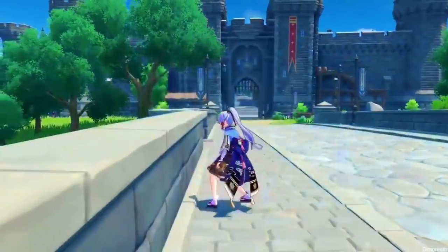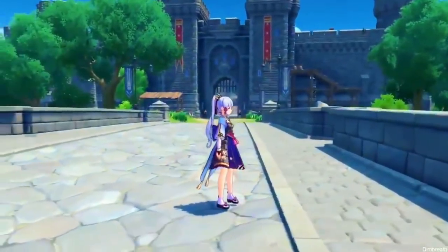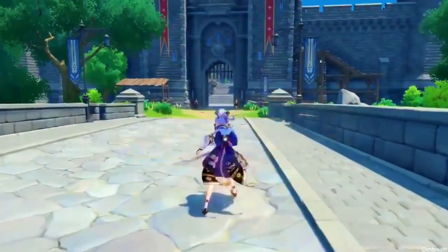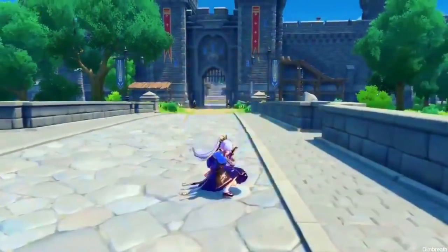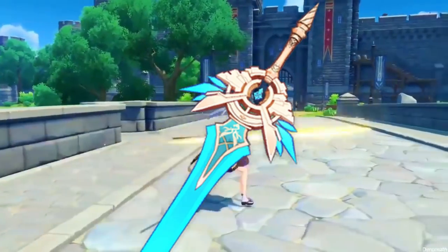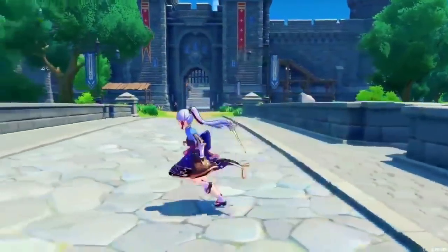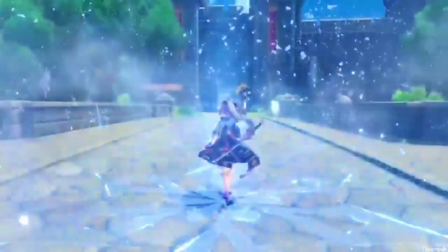The most popular build is going to be a Cryo Ayaka build. However, for those who are very interested, it is possible to build her as a physical DPS, just as Keqing can be built as Electro or Physical. For 5-star weapons, for Cryo builds, Mist Splitter's Reflection is going to be the best weapon in slot. Other than that, Primordial Jade Cutter, Summit Shaper, and Skyward Blade can all be used.